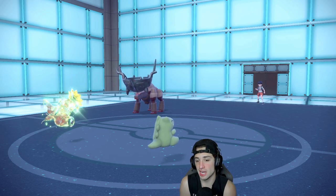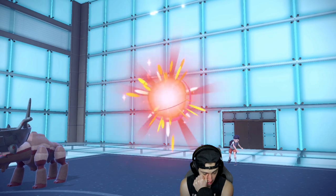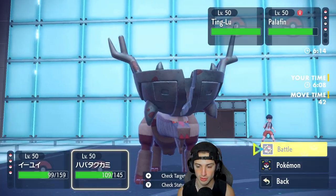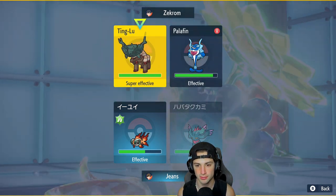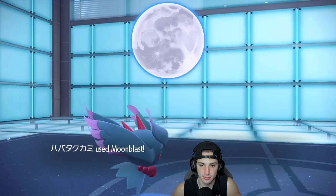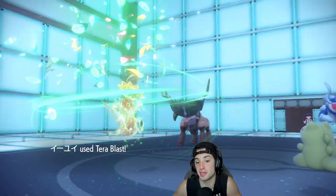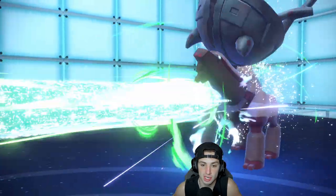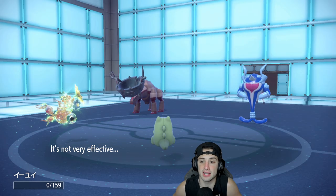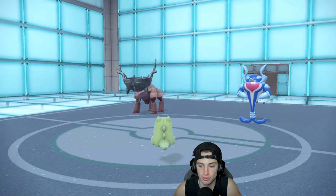We still have Substitute on our Fluttermane. We still have Tatsu in the back end. There is Palafin! I'm going to stay in here another turn — he's probably going to Terastallize Ting-Lu, but I still want to go after it here. We double down on Ting-Lu, doing some big-time damage. Palafin's probably just getting rid of my Substitute — and then after it gets rid of the Sub, I can swap into my boy Tatsu. We chunk up damage, almost KO — another one will do it, which is big time. He goes for Wave Crash, so I keep my sub but take that hit. If I just go into Tatsu here and force him not to use Water Moves, that's big time for us.